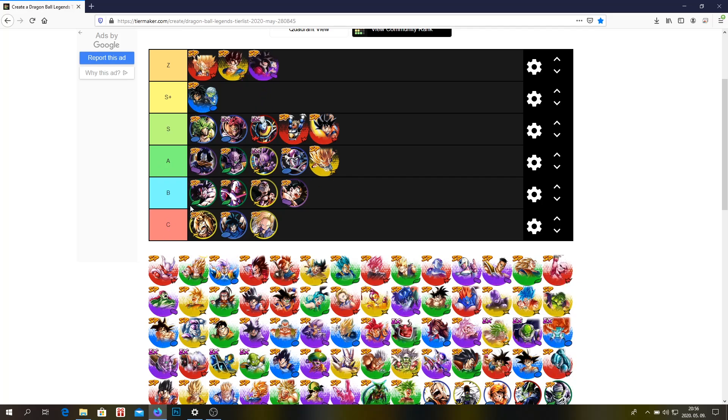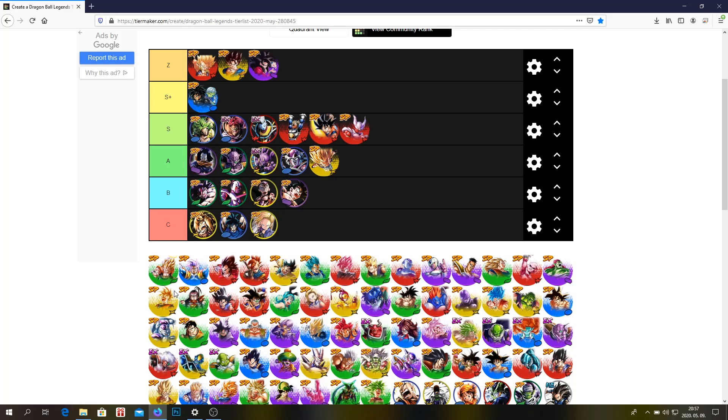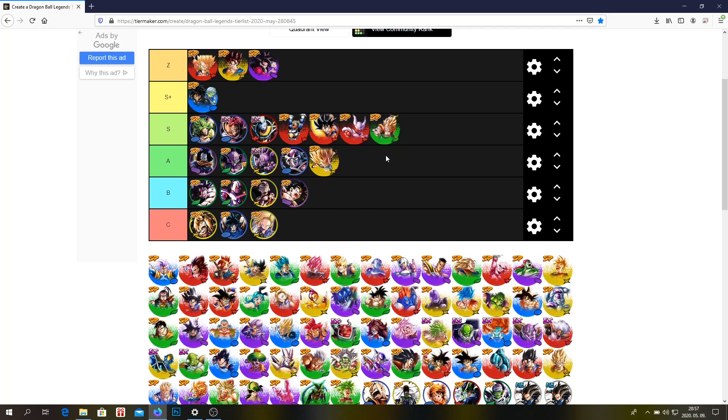SSJ4 Goku — definitely Z tier. I don't think I have to explain why. Janamba — I think he's an S tier unit. Green Gogeta — he's an S tier unit as well. I think he's a little bit underrated, especially now because Kefla came out and Kefla is so much better than him, but I think this Gogeta is underrated and really good.